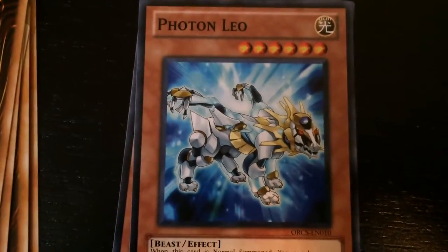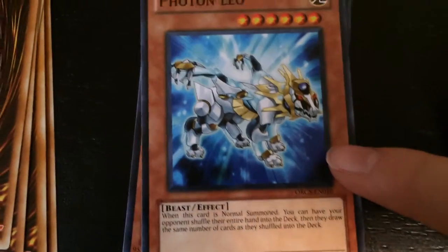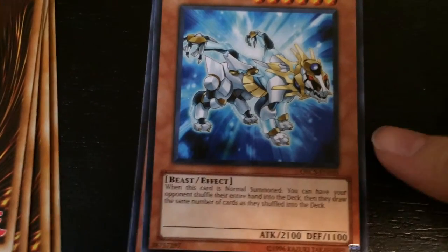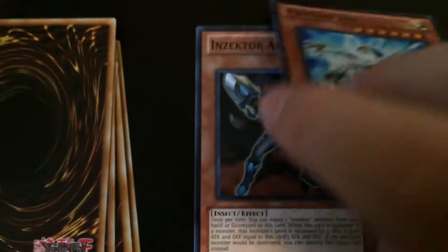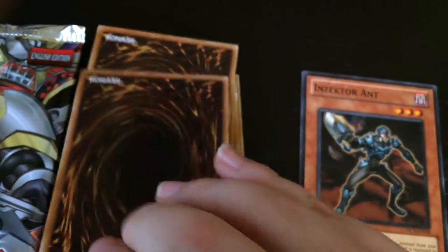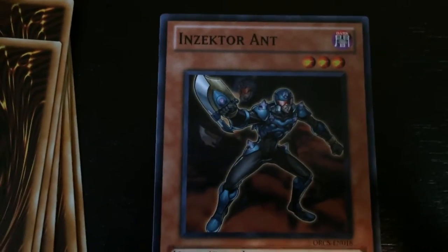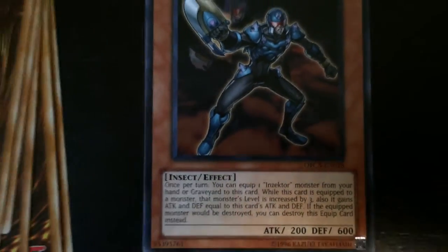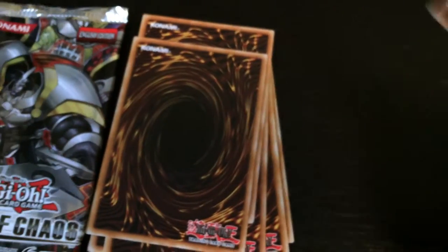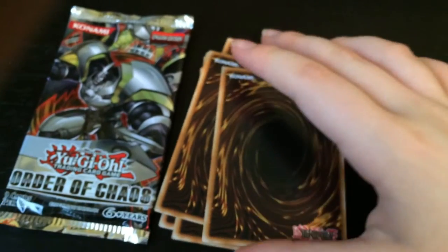Photon Leo — I think this is actually one of the cards I wanted for my collection, mostly because my birth sign is Leo, but also because the card looks really cool. Sometimes I just want cards because they look cool — just to make the collection look better. And then the last card is Insector Ant. I have a few Insector cards now, maybe three or four. And that is it for the Order of Chaos pack.